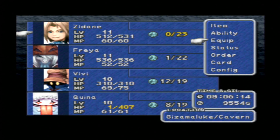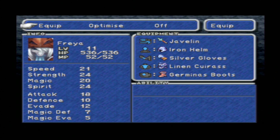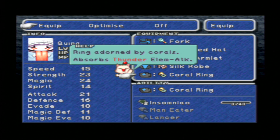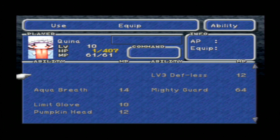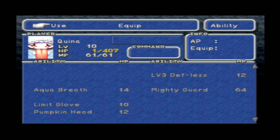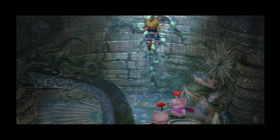Once we have saved the game, it's time to check our equipment. I have equipped Quina with the Coral Ring just in case the Grand Dragon uses Tandaga, and we do not want that. What we want to do is use the Limit Glove once and cause maximum damage while Quina has one HP. After that, Quina can easily eat the Grand Dragon and end the battle.